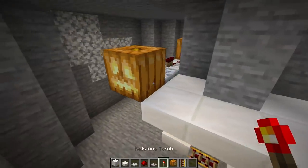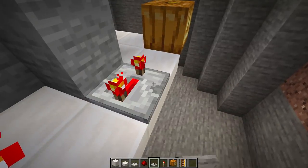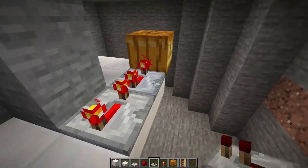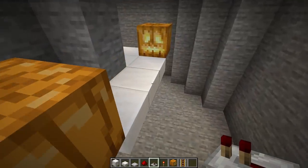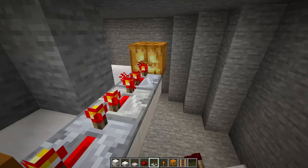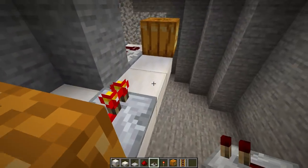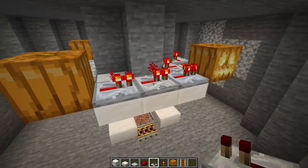On the inside of this jack-o'-lantern, place a redstone torch. Then a four-tick repeater, another four-tick repeater — there's going to be a lot of these — another four-tick repeater, another four-tick repeater, and another four-tick repeater. Then we're going to need three one-tick repeaters. These timings are very, very important.